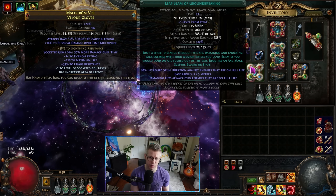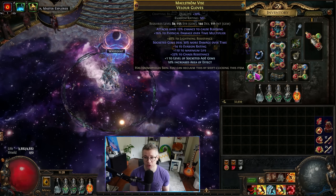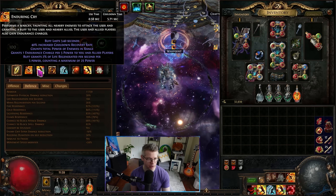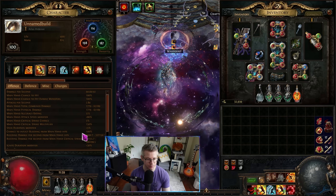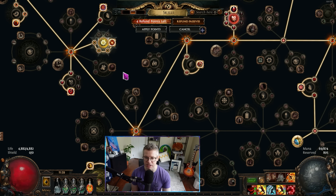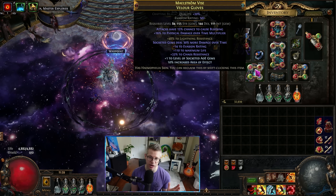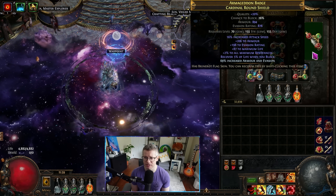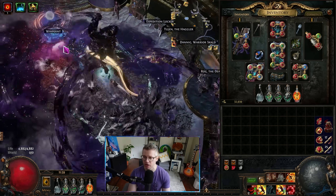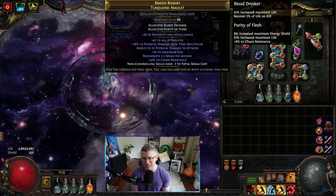As you saw in the demo, Leap Slam of Groundbreaking is our primary clear skill — a big slam with big AoE. Being bleed-based, that 30% more damage over time gives us a pseudo five-link. The attacks implicit on the gloves is important because we need to hit 100% chance to bleed on our Leap Slam — you can also get chance to bleed from passive tree nodes. Since the last video I upgraded the shield, which now has attack speed on the suffix, making clearing faster. I got my 40 out of 40 a lot faster by just focusing on clear speed.